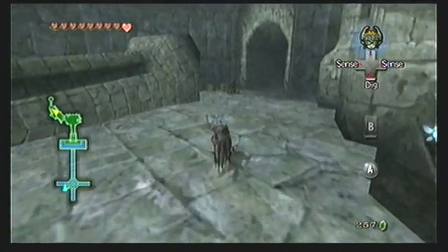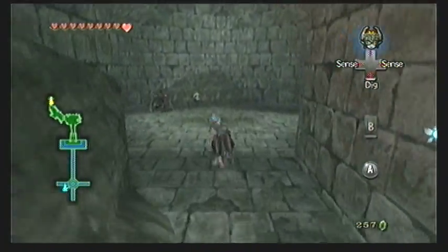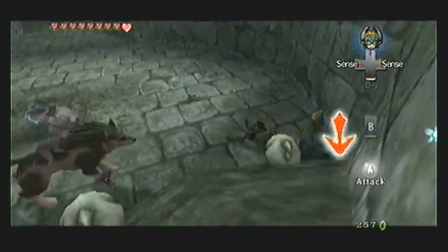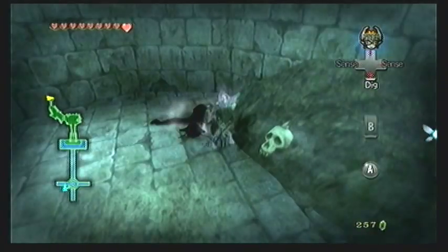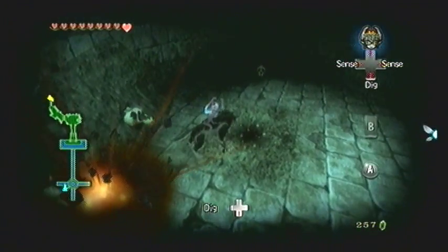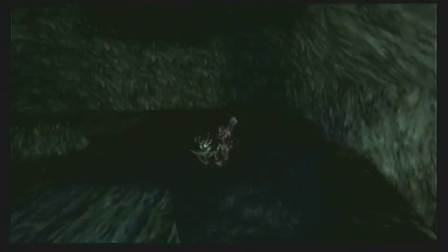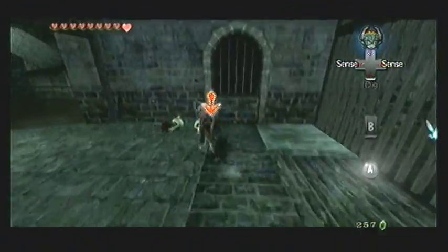Run through here ignoring the enemies along the way. Continue into this little circular room — you'll see there's a darker spot in the middle. If you use your senses you'll see it's all speckly and shiny, which indicates that we can dig through it. You can also smack the skulls in this room to get some recovery hearts. You'll fall down into a familiar area of the waterways that we've actually been in before while it was covered with twilight.